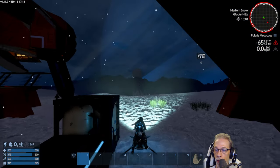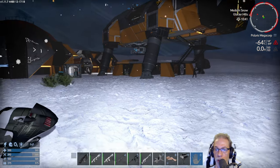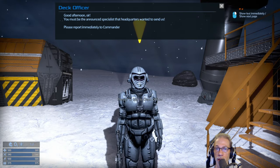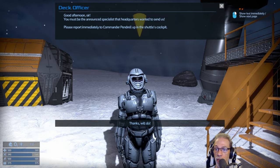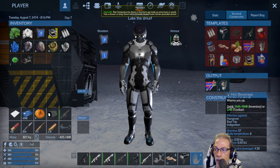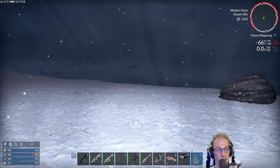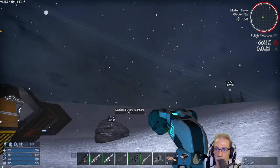What do we have here? A Hunter — nice. You cannot craft these things, so we collect them. Good day, sir. You must be the announced specialist that headquarters wanted to send us. Please report immediately to Commander Pandrel up in the shuttle's cockpit. It's cold again — another beverage, which will raise the body temperature by eight degrees. So let's take a look at the log — this is now the Polaris Megacorp story. I don't want to start the storyline yet. Just want to take a look at these three moons.